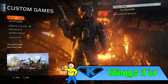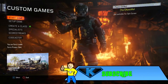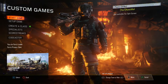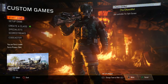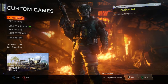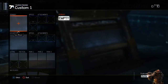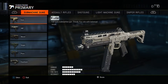I'm actually in a custom games lobby because it's easier — I have everything automatically unlocked and I don't have to worry about showing things off. So I am in a custom games lobby. Let's go to Create a Class and then I'll just be on custom one. Let's go to assault rifles.